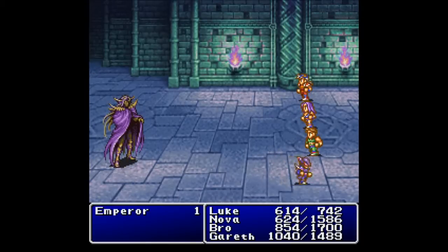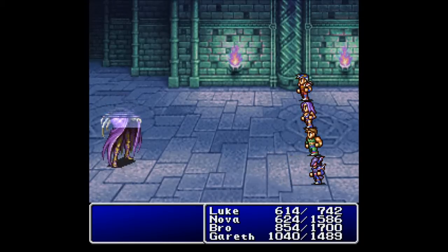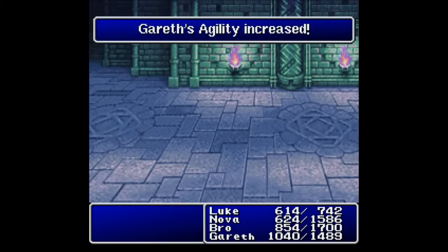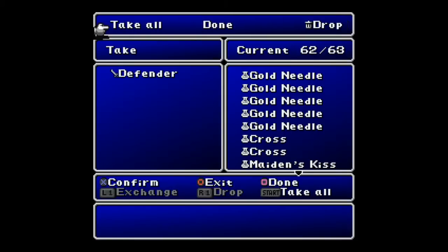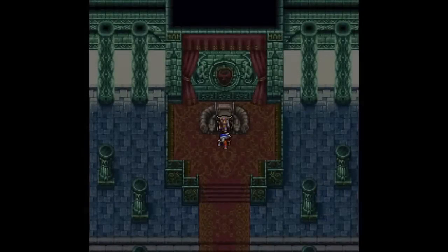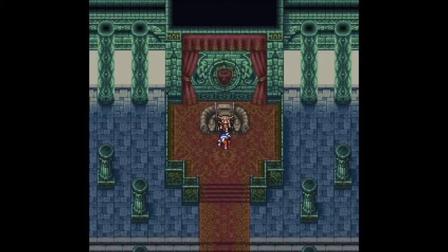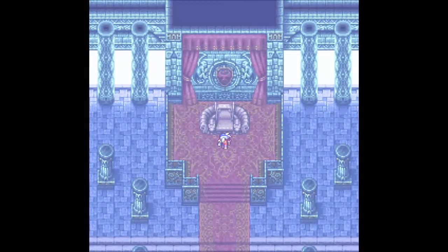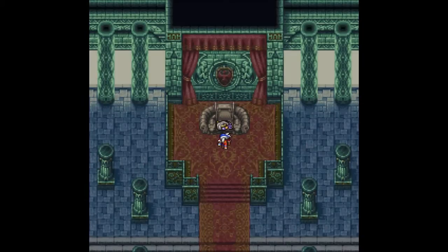Am I going to be able to get a Curse on him? Wait, really? Down goes the Emperor? No way. HP increased, Agility increased. We get another Defender, which is awesome — I will take it.